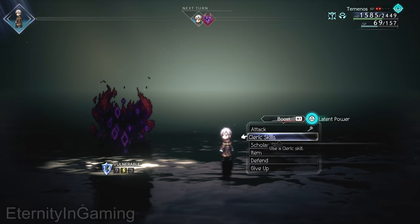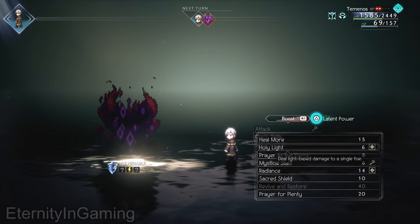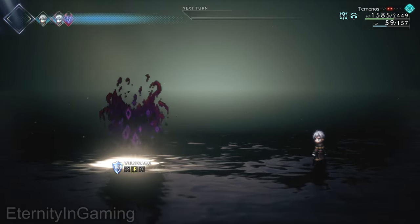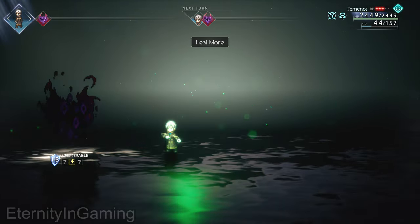I used my Temenos with the Stone of Truth, which gives him advanced magic baseline, and then I made him a Scholar. It was weak to lightning, so I just ended up spamming lightning after I learned that, and then just trying to keep myself alive.